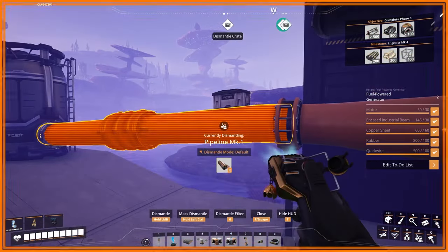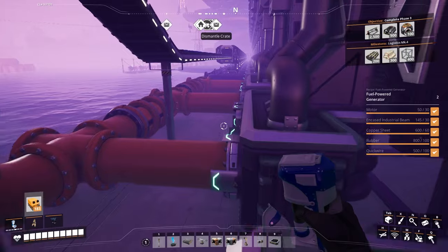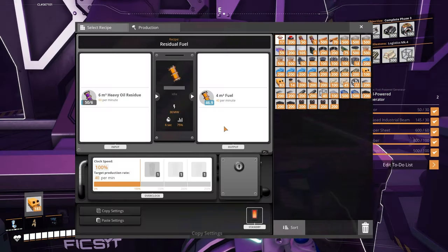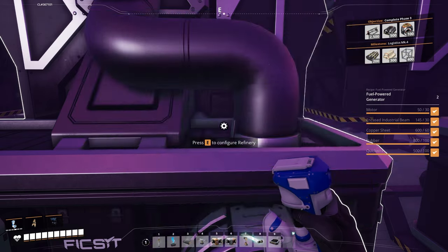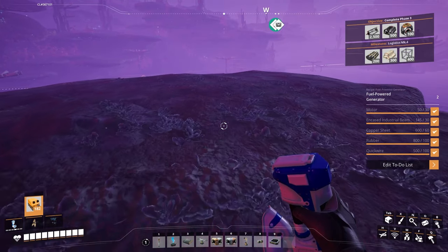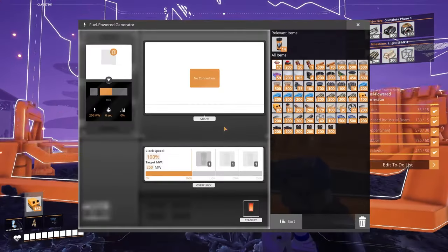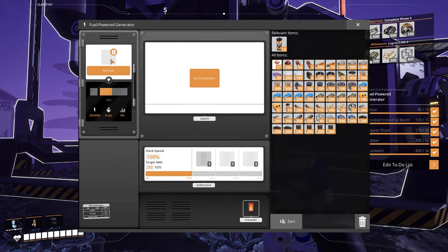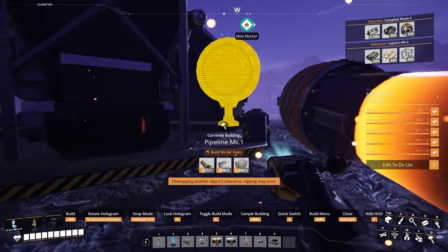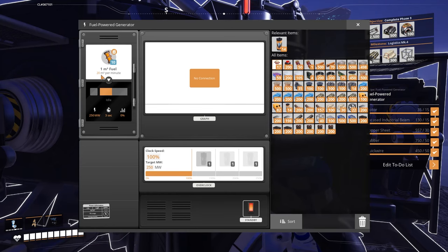I've got this pipe connected here that's doing literally nothing, so we'll get rid of that. 40 per minute per refinery, so a total of 120 per minute to deal with. I think I'm going to build it up here on this little platform. One generator — how much does it use? There we go, one generator uses 20 per minute. I've got 120, so that means I need six generators.